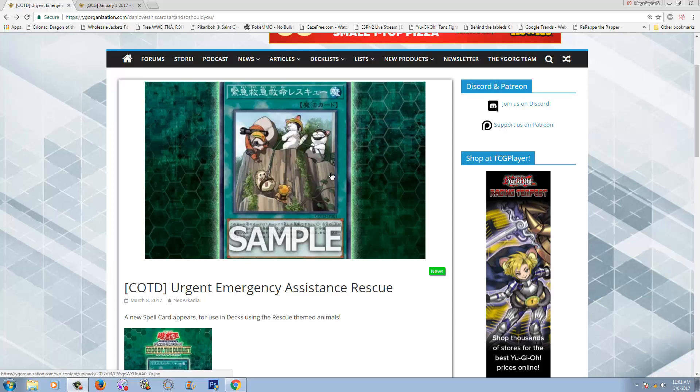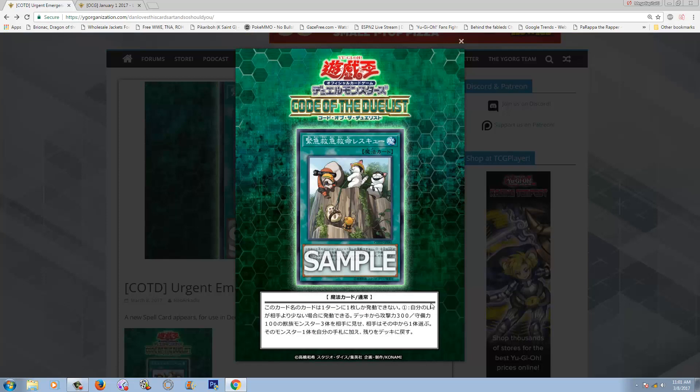This is actually a brand new support card for the Rescue Archetype. Can we call it an Archetype now? Because there's like five cards in it, and I feel like Dragon Rulers started out with eight cards and people were like, yeah, they're an Archetype. So I guess we can consider this an Archetype now. In addition to obviously Rescue Hamster, Rescue Rabbit, and the original OG Rescue Cat.